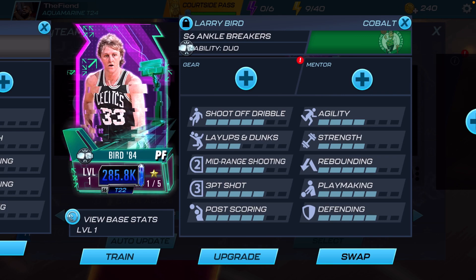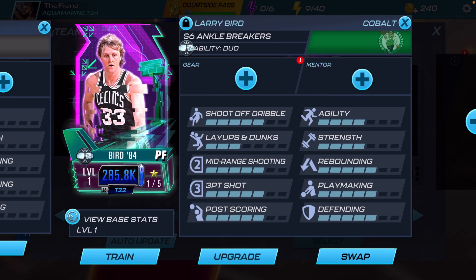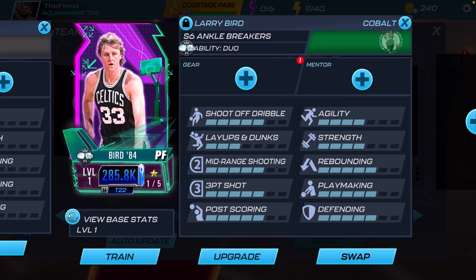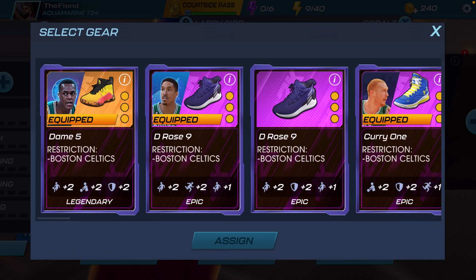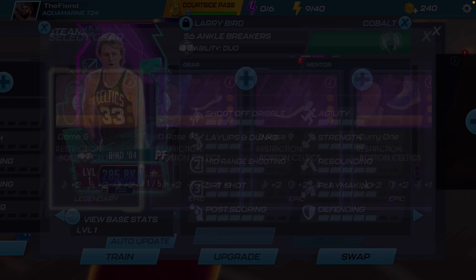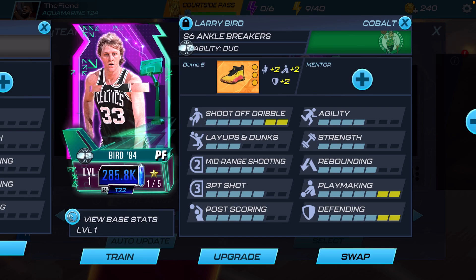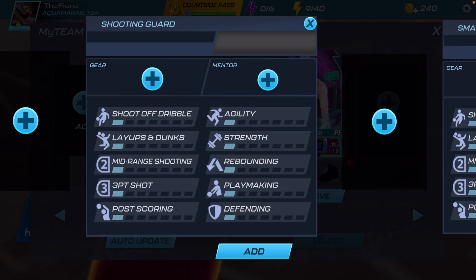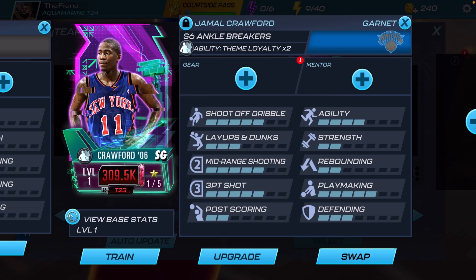The attributes I'd say to boost up for Larry Bird — definitely bring up his agility to make him a little faster. You can boost up his shooting stats because Bird is a very good shooter in this game. The only problem with Bird, as you guys should already know, is just that slow wind-up shot. For shoes, these Ledger shoes — the Dame Fives — max out shoot off dribble, max out playmaking, and max out defending. Definitely a very good shoe for Larry Legend.